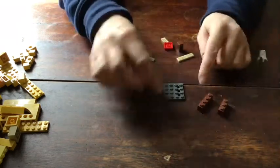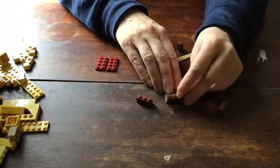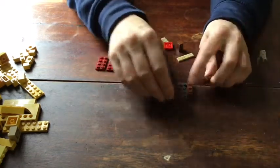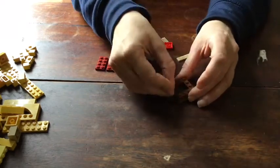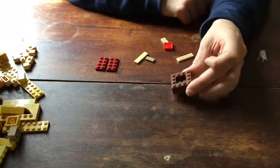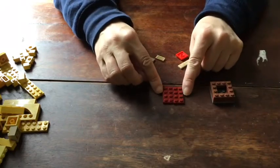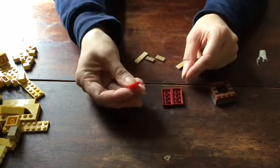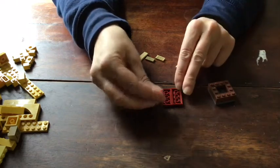Now you're going to put bricks around the edge, and make sure if you've used two pieces like me that you use some of your edge bricks to hold those pieces together. There are the bricks around the edge, so now you have a little space in the middle where you could hide your treasure. For the top of the treasure chest, flip your top upside down and take a square 2x2 plate and stick it in the middle.